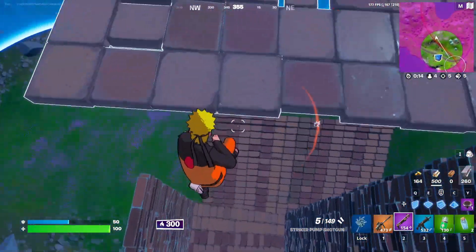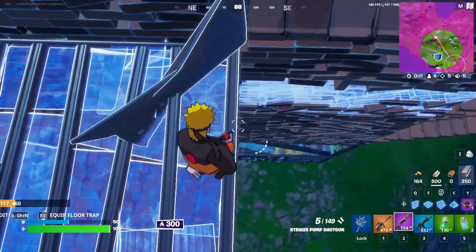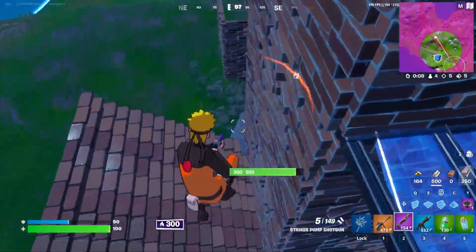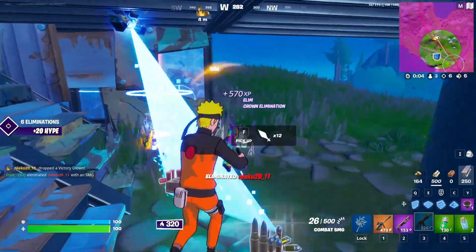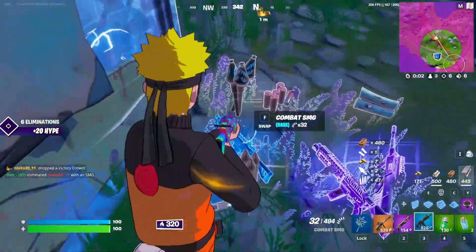I'm chilling on top of my base and I notice someone's down below trying to break it down. So I make the decision to drop down — pull out my shotgun, figure out where he is with visual sound effects. Take a shot, switch to the SMG and he's gone. One more down and I get a cheeky crown as well.